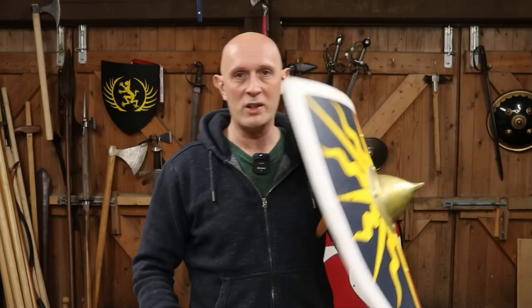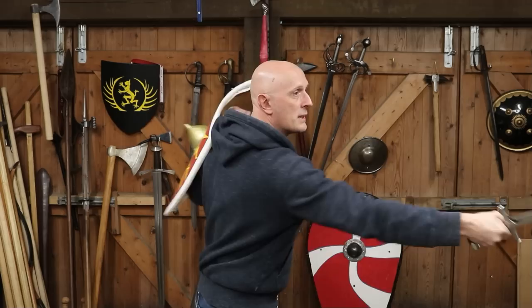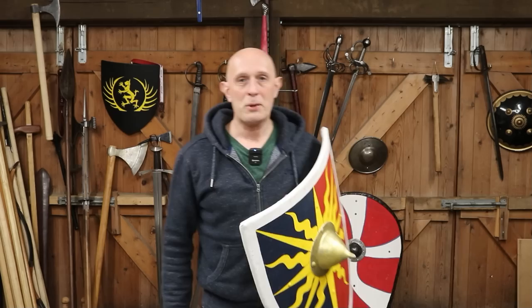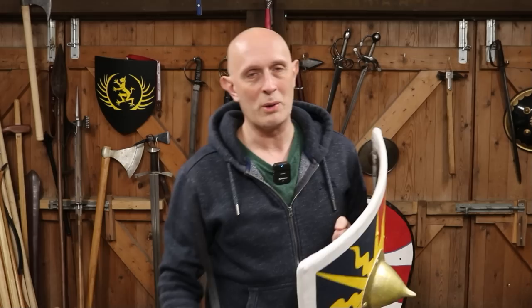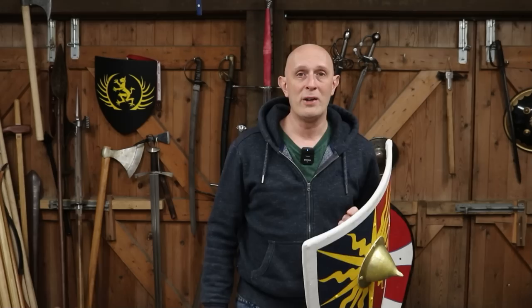Someone was holding a sword — here's a sword — and there's this thing whereby people, when they strike with a weapon, they pull the shield behind them like this. This is super, super annoying. I'm not saying nobody ever did this in history; I'm sure some noobs did do it in history and died as a result. But fundamentally, a shield is supposed to be protecting you.